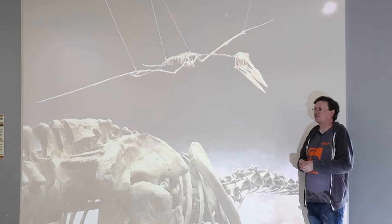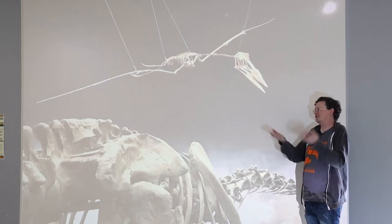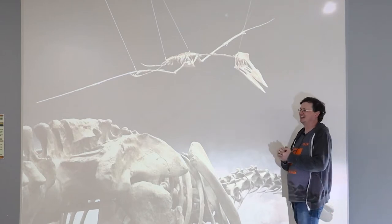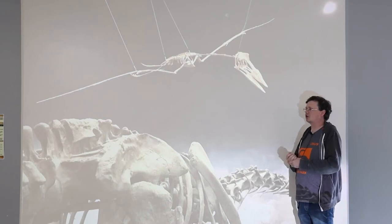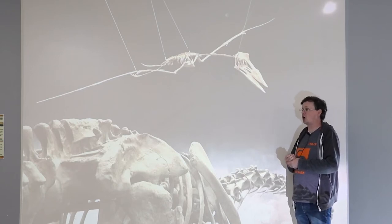Raise your hand if you've heard of Quetzalcoatlus. Quetzalcoatlus is one of the largest members of that group, but there are some fairly small ones — and when I say fairly small, if they were on all fours, they would be about four to six feet high.